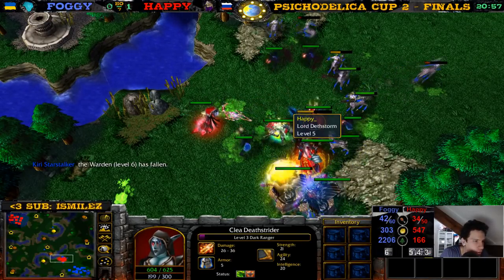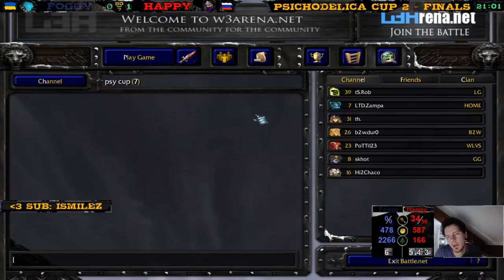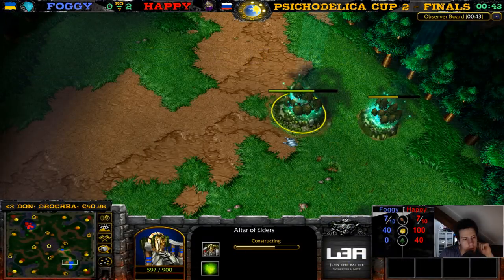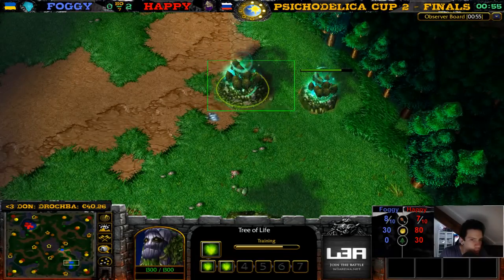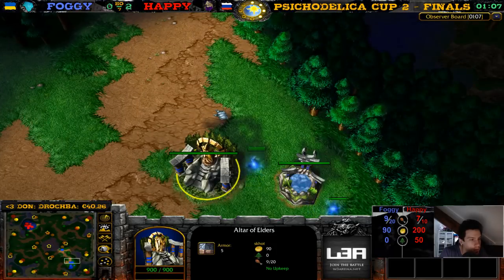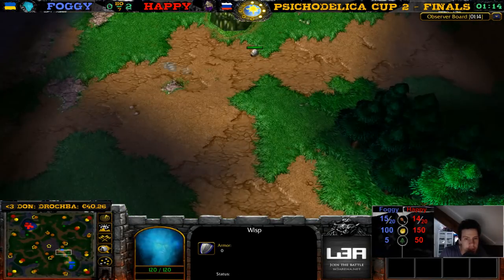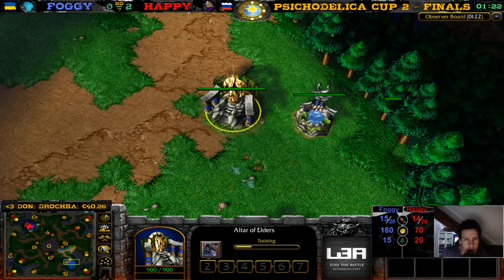Some people might have thought that Foggy was winning but I never gave up — I knew Happy wouldn't give up. Happy wins, easy peasy. Two zero for Happy. This Altar is going up slowly — someday this Altar will be up and then we can see what hero Foggy is going for. Is it going to be the Demon Hunter, the Warden, or someone else? Choco, make a tournament without fog of war. I guess we could do that. There's the Demon Hunter — hello. It's a Warden? It's a Demon Hunter, guys, it's not a Priest of the Moon.